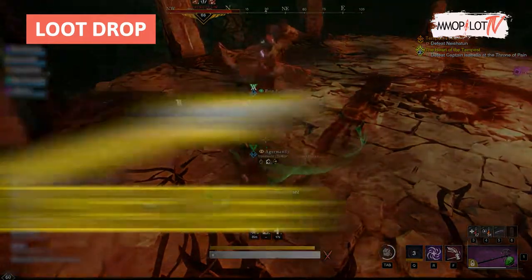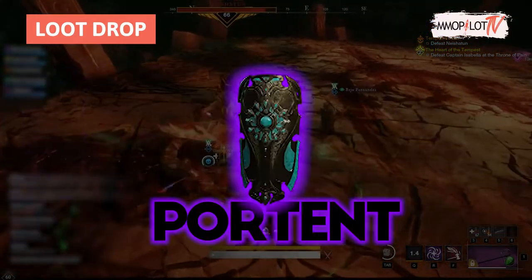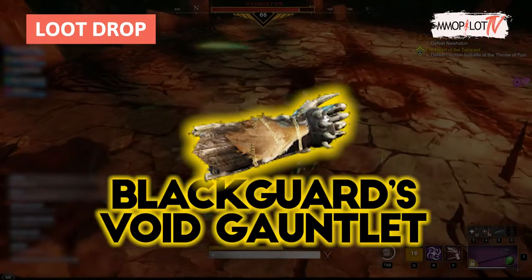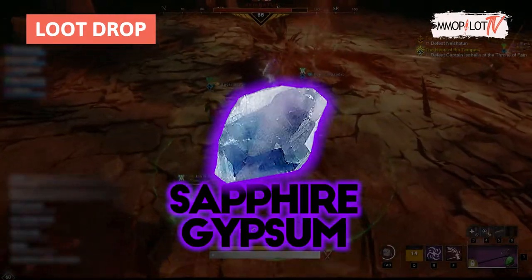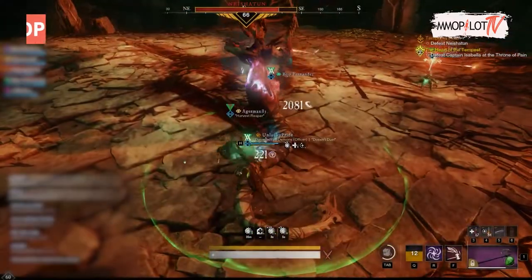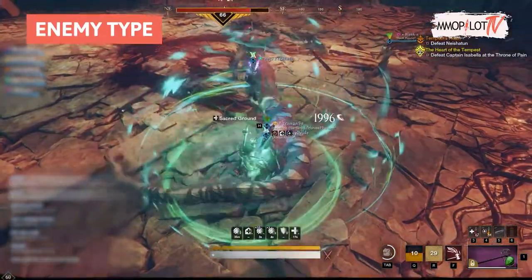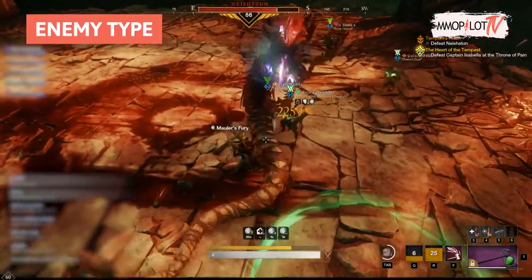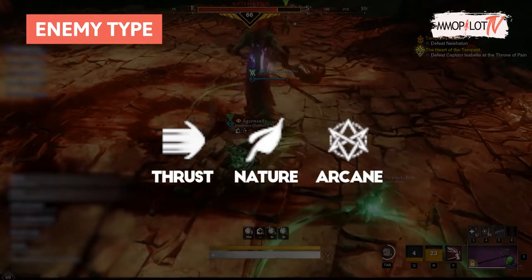Probable drops from Tempest's Heart include: Sunrise Kiss, Portent, Blaggard's Longsword, Blaggard's Bow, Blaggard's Void Gauntlet, and Sapphire Gypsum. Once inside, you will encounter corrupted enemies. The most effective damage types against the corrupted are thrust, nature, and arcane damage.